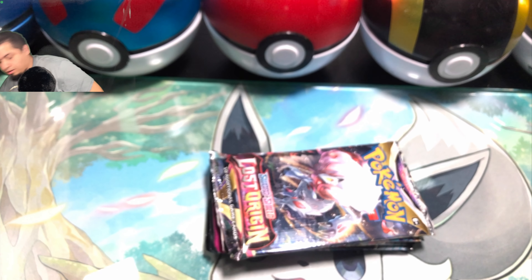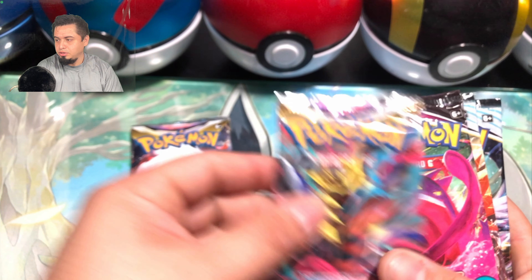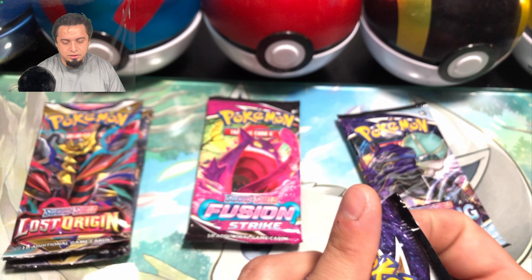Now these Tins come with two Lost Origin, one Fusion Strike, and two Chilling Rain. I want to say I saw some of these come with Evolving Skies right into it — Chilling Rain, the first set.